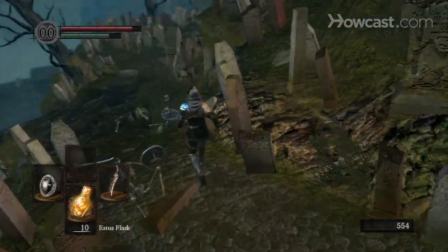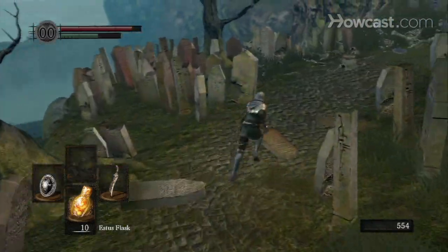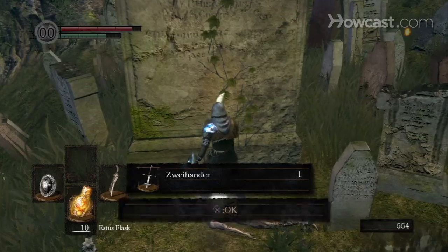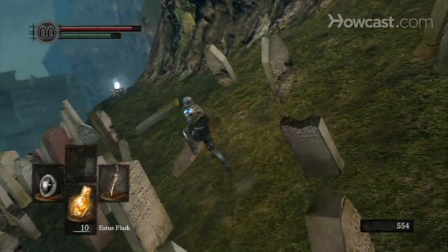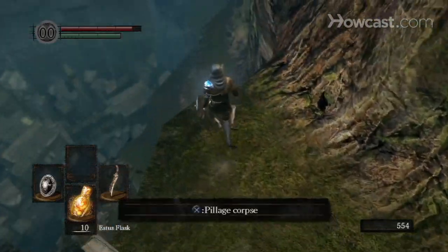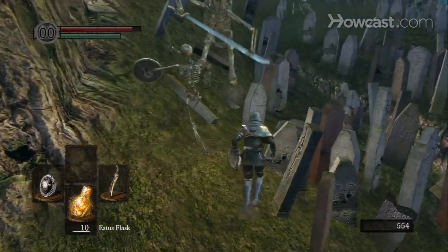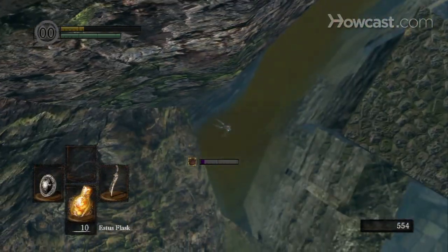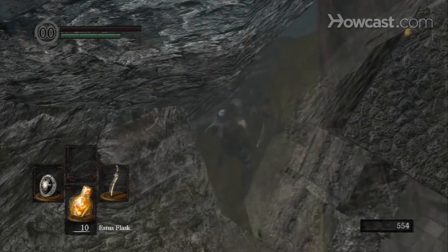I've been told there's a spear in here I should definitely get. I'm pretty sure I'm heading the wrong way. Please don't kill me. There it is — that's a giant skeleton. Zweihander — that sounds cool. I'm looking for a wing spear. Binoculars. Let's just get this over with. I got binoculars and a Zweihander. That's great.